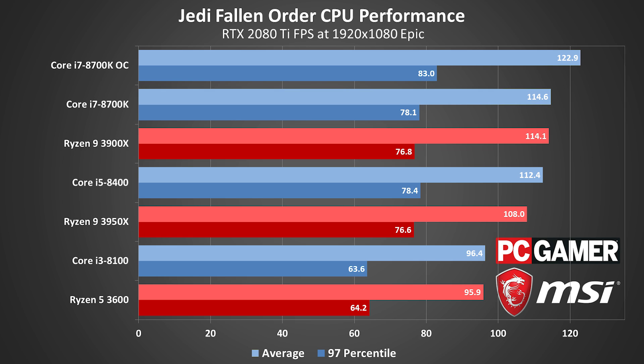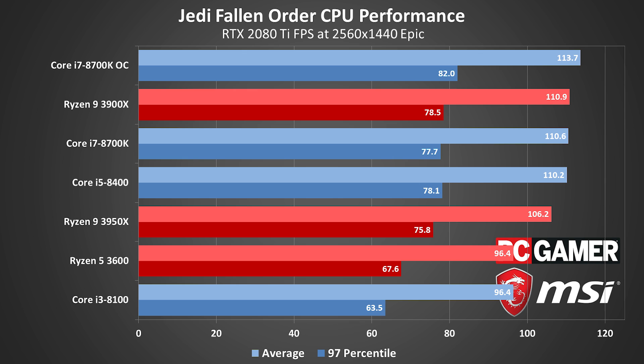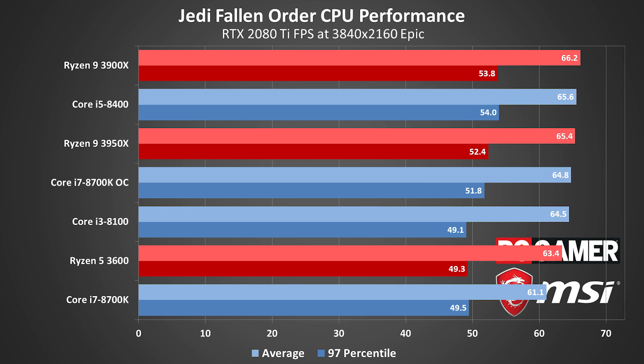CPU performance is less of a factor if you're using a slower graphics card or running at higher resolutions. The 30% gap between the fastest and slowest CPUs shrinks to about 15% at 1440p, and about 5% at 4K. AMD's Ryzen 3950X also performs a bit worse than the 3900X, so Star Wars doesn't quite know what to do with the extra cores and threads. But really, a Core i5-8400 or better, or Ryzen 7 3700X, should be more than sufficient regardless of your graphics card.